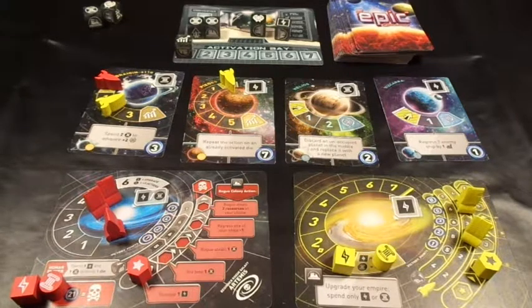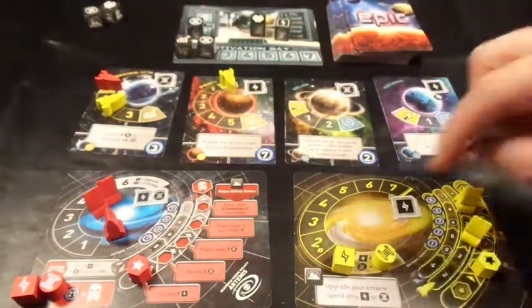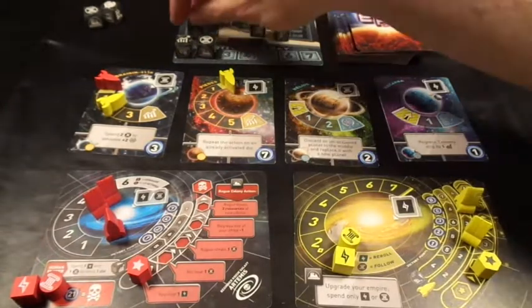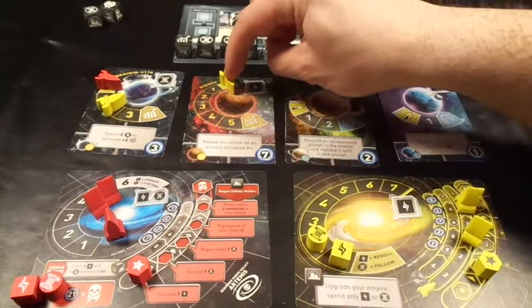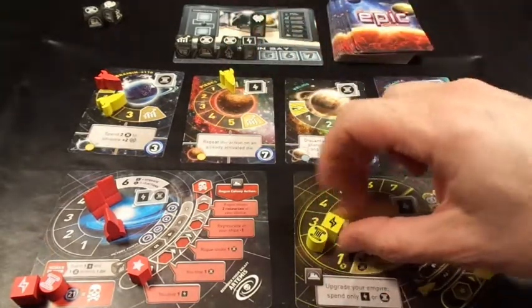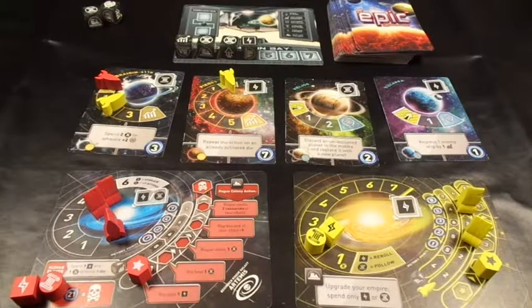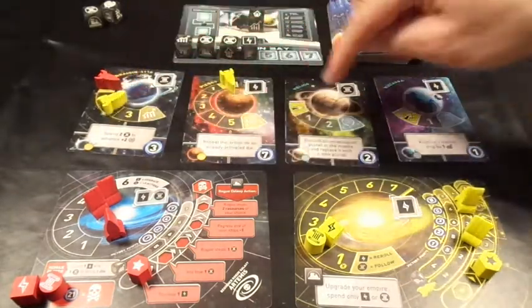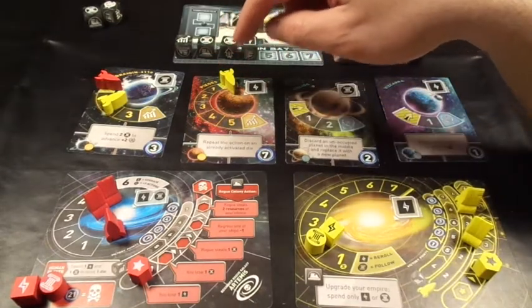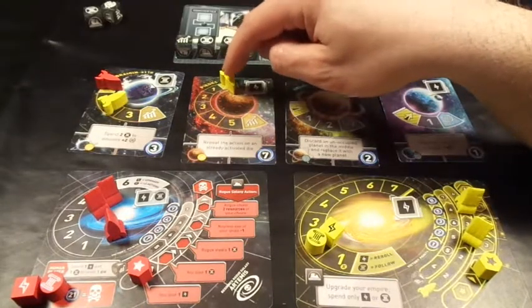I'll generate some culture - I've got one rocket on a culture space so I generate one culture. I'll generate another culture because it's handy to be able to move on the opposing player's turn, and then I'll gain an energy as well. I've got one rocket on an energy space so I now have two energy and two culture. I get a free re-roll on the remaining die and get another launcher rocket. I could move one of these rockets onto another planet but I don't particularly want to.